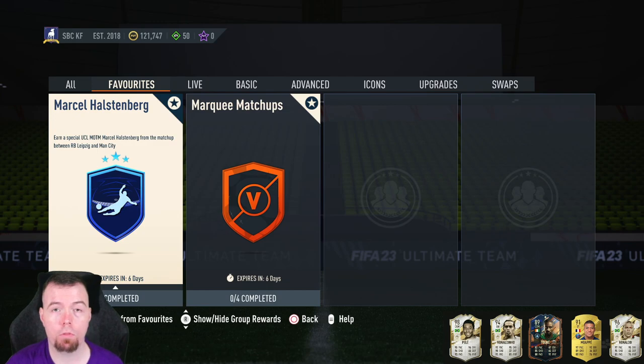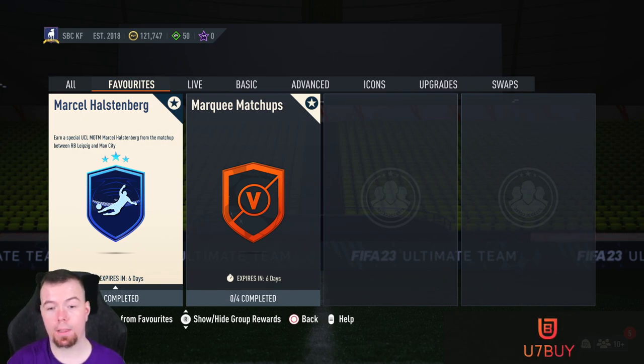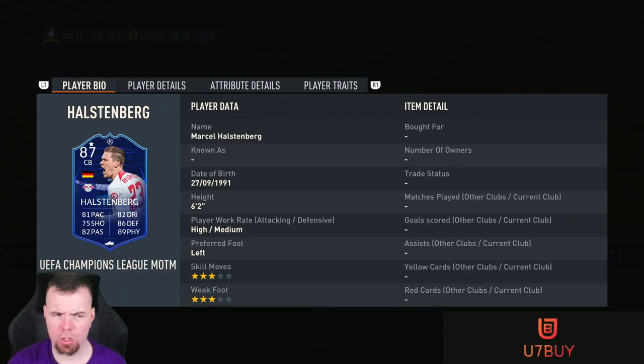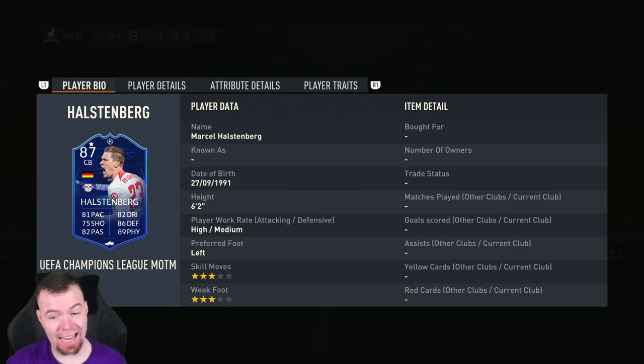Welcome to another Road to the Final SBCs video. Today we have another Man of the Match — this time we got Marcel Hasselberg, from the Leipzig versus Man City game. This one is definitely more reasonably priced and it's not a bad-looking card: 87 rated, 4-star, 81 pace, 75 shooting, 82 passing, 82 dribbling, 86 defending, 89 physicality — it's nearly a Holic Club card.